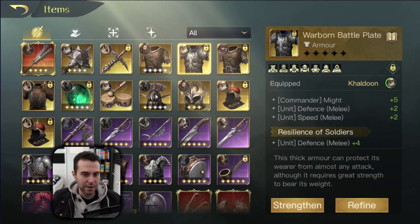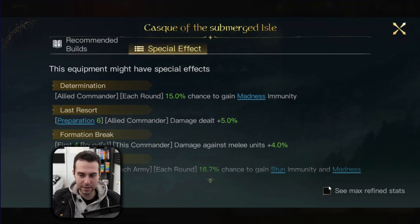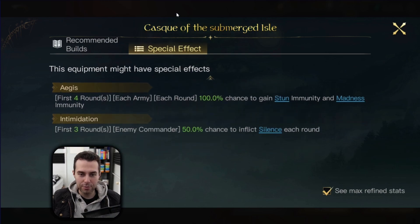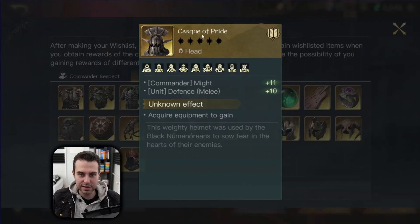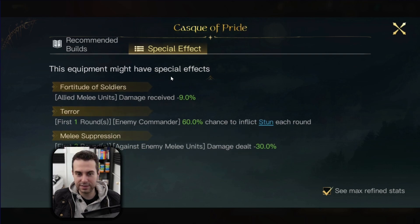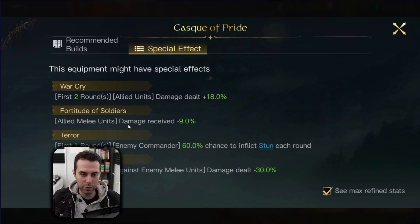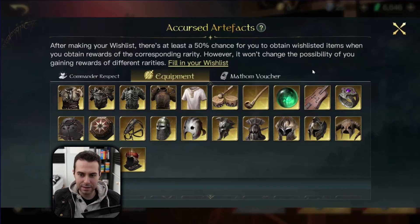For your helmet you have two options. The first and best-in-slot option is the Cask of Submerged Isle, because of the effect called Ages. You're going to run a three-unit army composition which is vulnerable to madness and stun, but with this helmet you cover those weaknesses. The secondary option is the Cask of Pride — it gives tons of Might and physical damage mitigation, and also has Fortitude of Soldiers for flat damage mitigation. However, Cask of Pride leaves you vulnerable to madness and stun, which is why I prefer the Submerged Isle Cask.